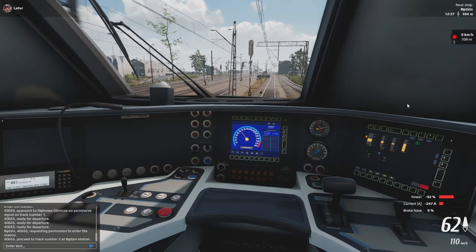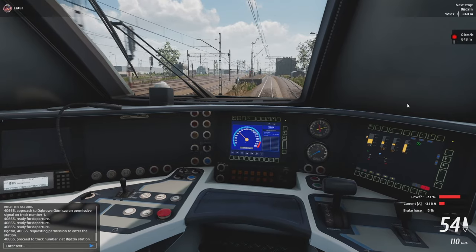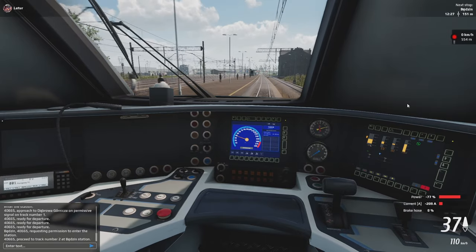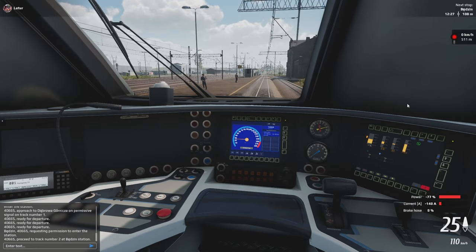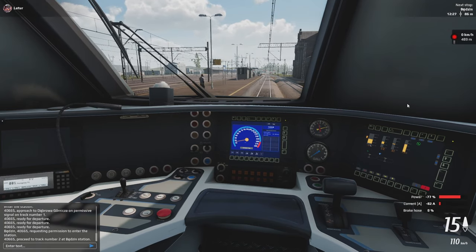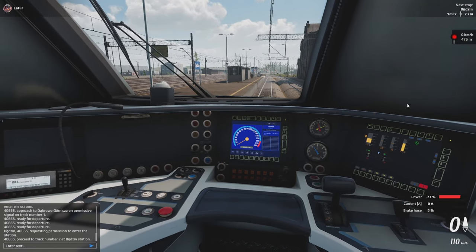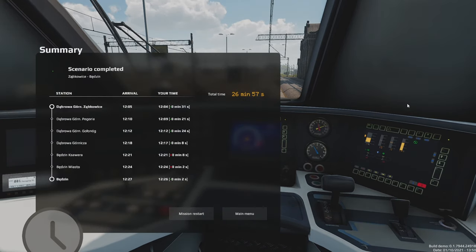We are now entering the final platform at Będzin. Let's make sure to stop within the platform limits. And as soon as the train stops — there we go. The train is now stopped and we can open the doors. That's the end of our scenario.